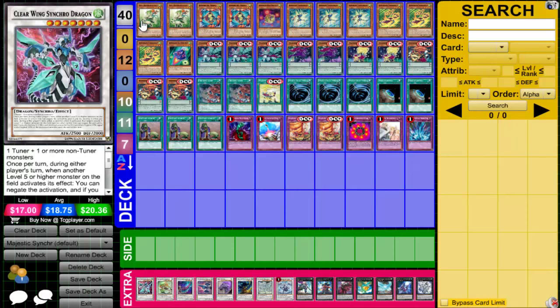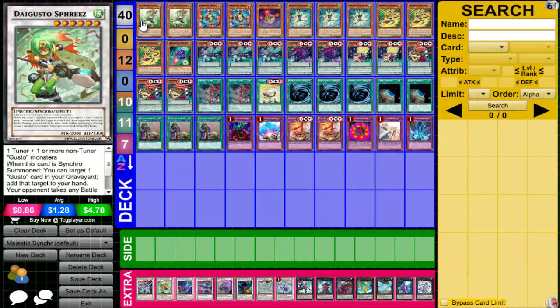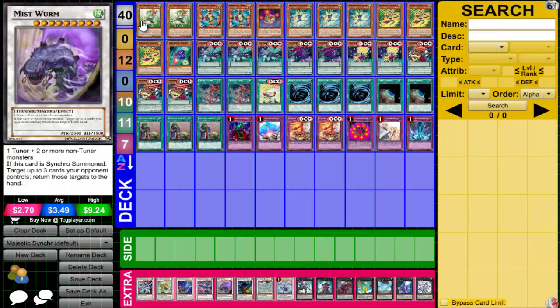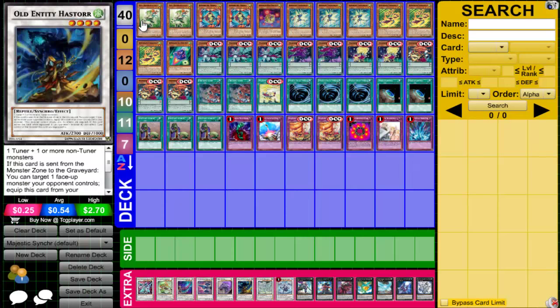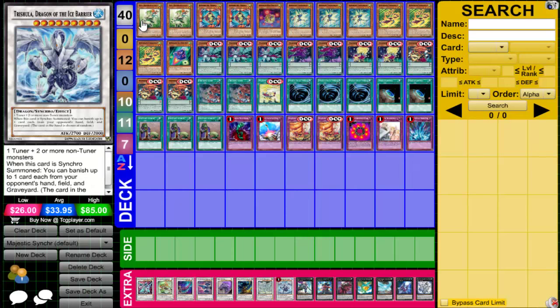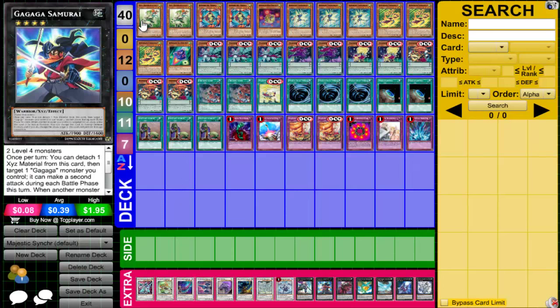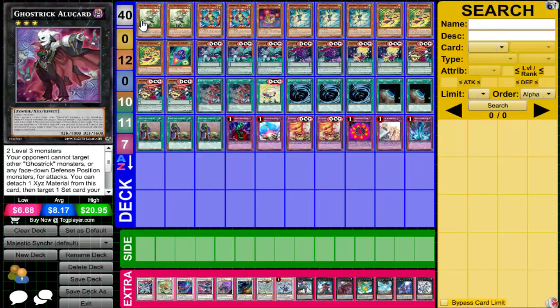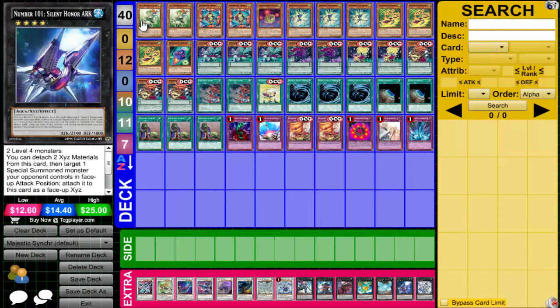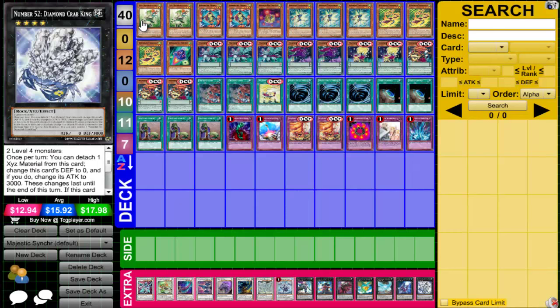For the extra deck, we are running Clearwing Synchro Dragon, Degusto's Frees, High Speedroid Chanbara, High Speedroid Kendama, one Mist Worm, one Old Entity Hastor, one Stardust Dragon, and one Trishula of the Ice Barrier. For XYZs, we have Kistil, Gagaga Samurai, Ghost Trick Alucard, Leviar the Sea Dragon, Lightning Chidori, Number 101, and Diamond Crab King.